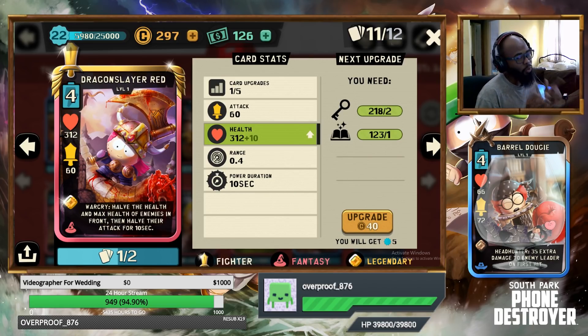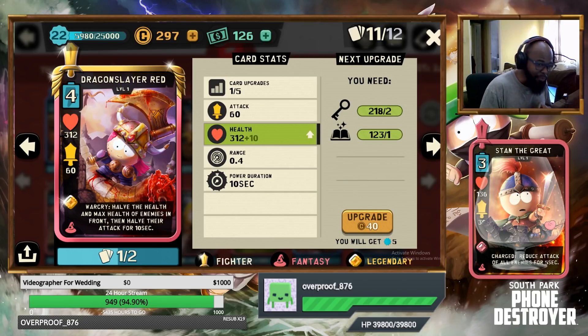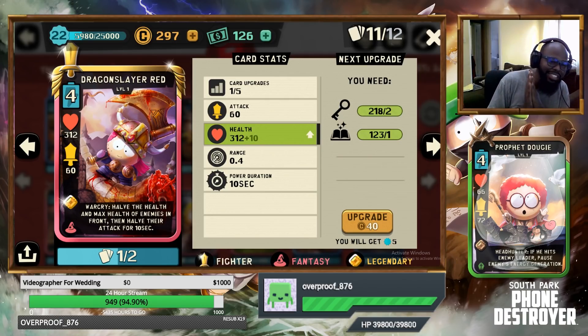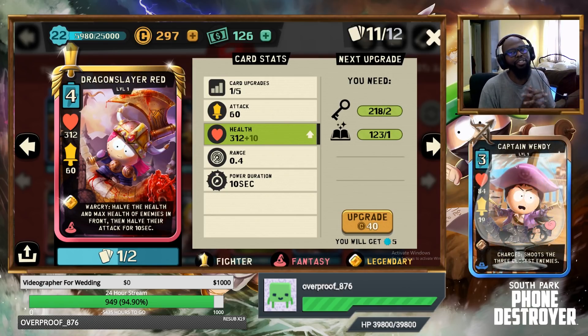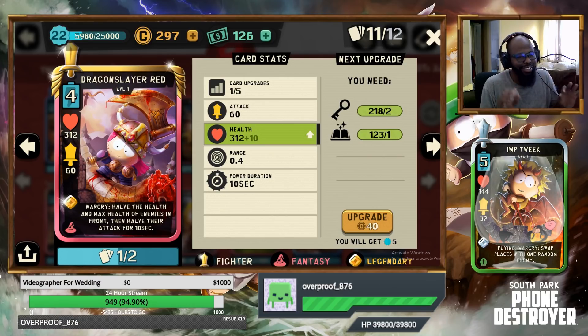Dragon Slayer Red has a warcry that halves the max health of enemies in front of her. For the first time ever, after all her belly aching and asking, Red Lynx has decided to guarantee a copy of the brand new legendary card from this weekend. Everyone will have the chance of guaranteeing that they get a copy of this card, which is unprecedented and such a big thing for the community.